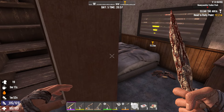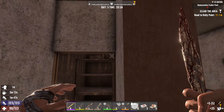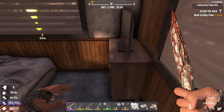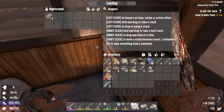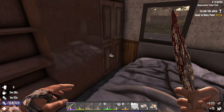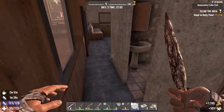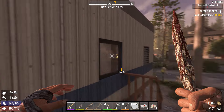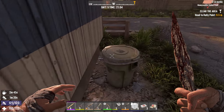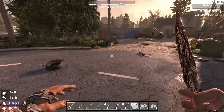Anybody else in here hiding? An ammo pile. Crossbow bolts — I was hoping for something good. More glue, and some cloth. I'm not going to take the cornmeal. Not expecting anything behind those pictures — the wall's super thin, so I doubt there'd be anything there, but it's worth a look. Let's go find another vehicle to break down. We just need a couple pieces of leather before it gets dark.